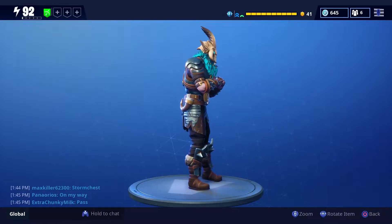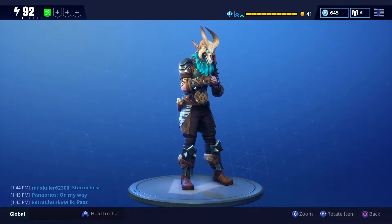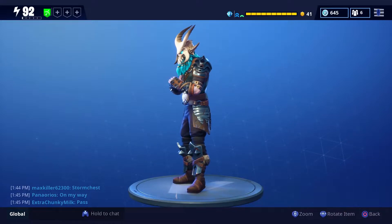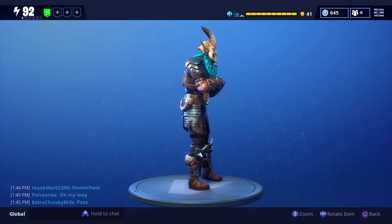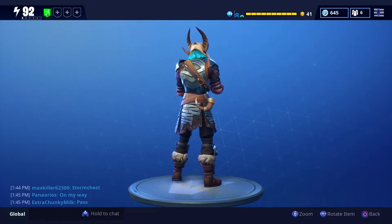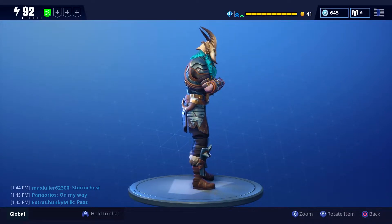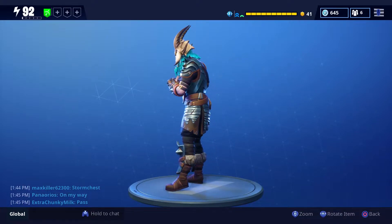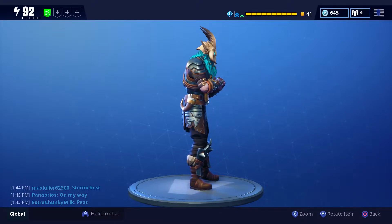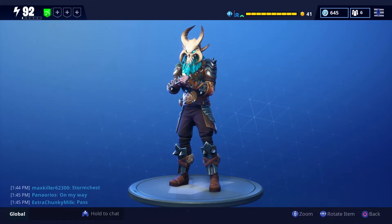Alright, so that was Ragnarok. Since I got him he's been the only hero I've been using — I've been having so much fun with him. I definitely think that positioning with him is everything. A lot of people are saying he's not as great, but I really think it's the way that you play with him. Focus on tech if you want to use him as your main hero, because ability damage and ability strength will be everything. You have to learn how to block off an area and funnel Husks so your abilities can do the most damage.